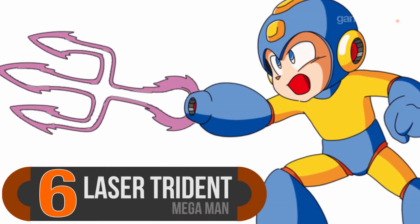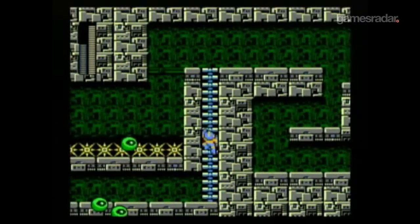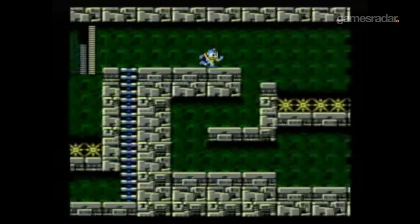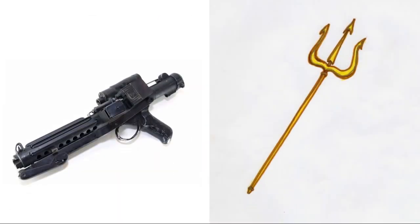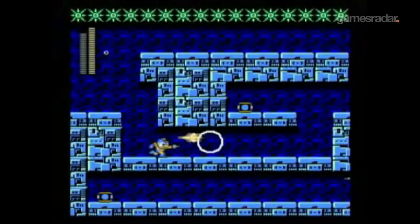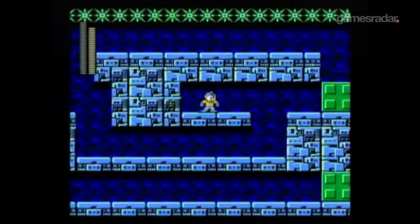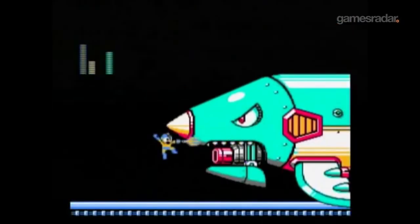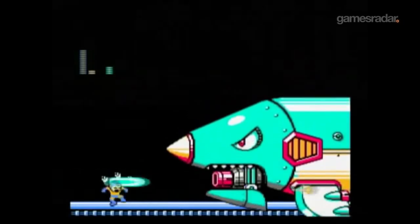Number six: the Laser Trident from the Mega Man series. At the exact other end of the convenience spectrum is Mega Man's Laser Trident — and yeah, you heard that right. Laser Trident. Instead of just firing a beam of light out of his gun arm, Mega Man can blast a three-pointed projectile connected by lasers, because tridents look cool. It's absurdly inefficient, but so crazy that we can't help but fall in love with it.